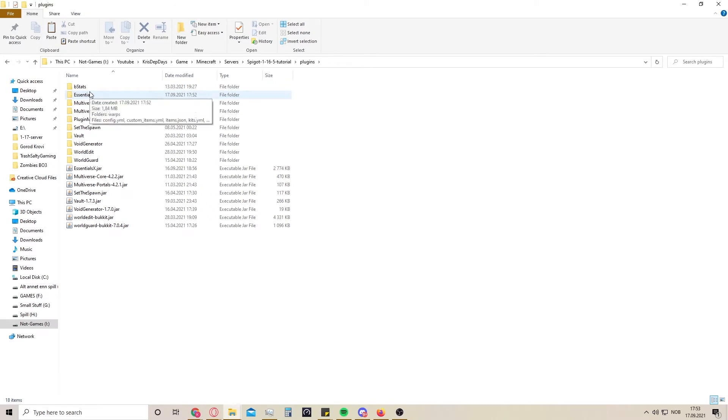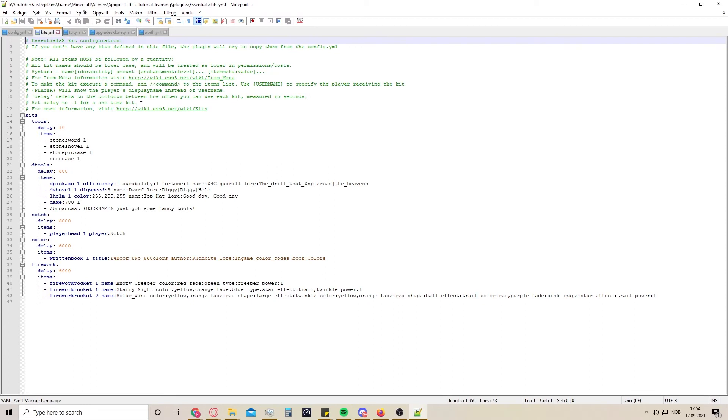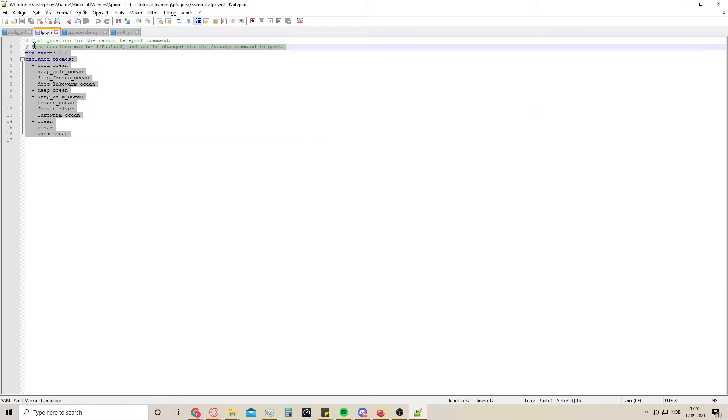Now we're going into the plugins folder and editing all of these files. I'm just going to start with this one - I normally don't change anything here so I just exit out. Here are the kits - if you would like to set up your own kits for a survival or creative server, you can set up kits and how often you would like people to be able to claim the kit. As of right now I'm not going to change these.